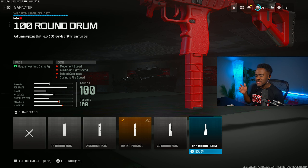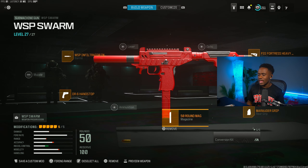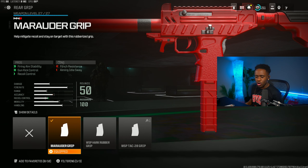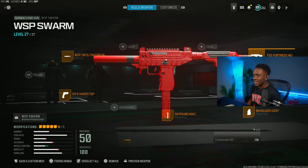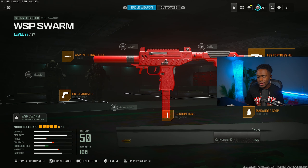For the magazine, we are rocking the 50-round mag — the biggest available is 100 but I would never use that, just go with the 50. For the rear grip, we are rocking the Marauder Grip, giving you gun kick control, recoil control, and firing aiming stability. For the stock, we are rocking the FSS Fortress Heavy Stock, giving you recoil control, firing aiming stability, and tac stance spread.